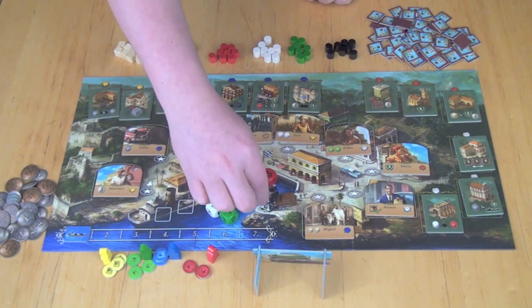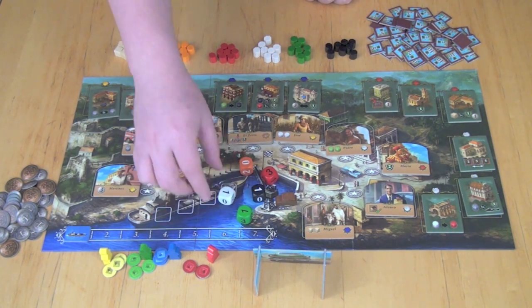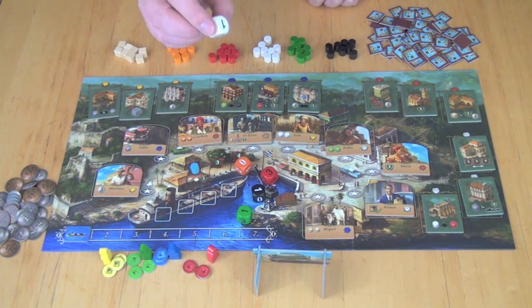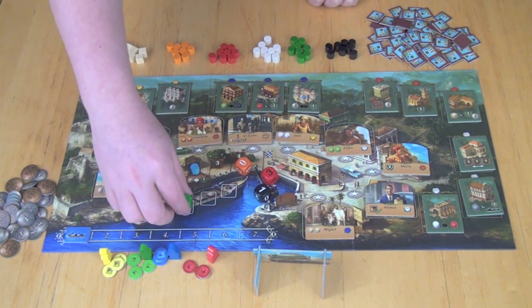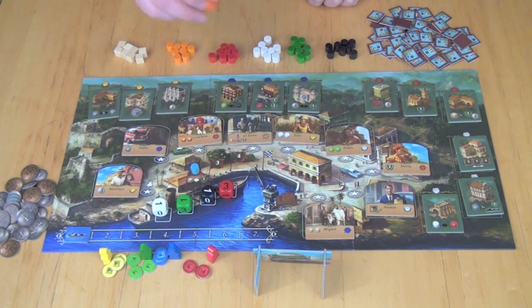We have rum, cigars, tobacco, citrus, and sugar or some type of cane. You'll see that there are different numbers on these dice — they go from one, and some go up to two, some up to four, depending on which good it is. They're going to choose four of these dice to make available for resources that want to be shipped out this round. So let's say they choose these four and get rid of the orange.